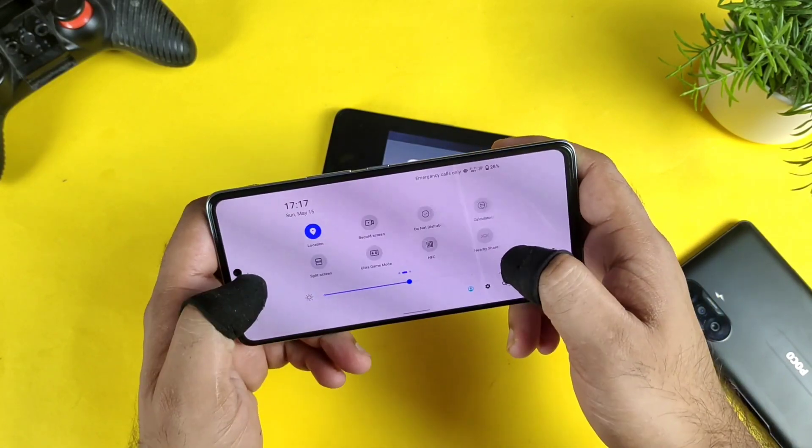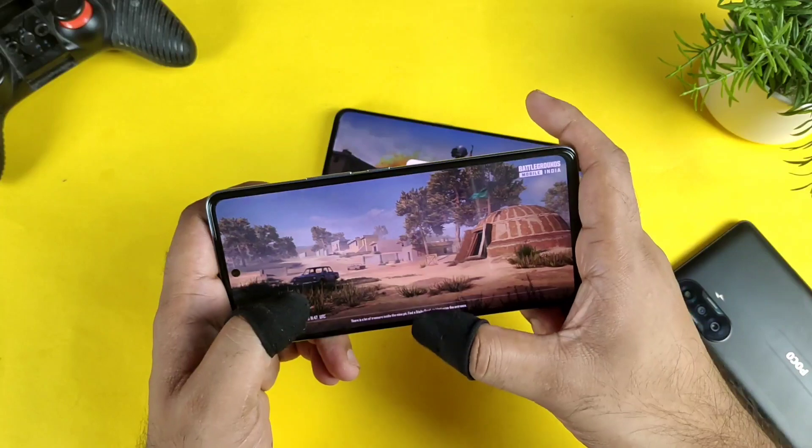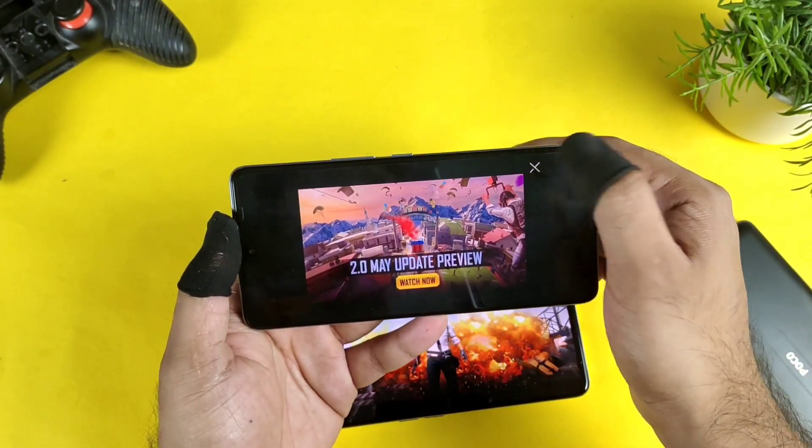Let me enable the ultra game mode. Ultra game mode has been enabled successfully. Let's see what's happening here between these both phones in the 90 FPS support test.